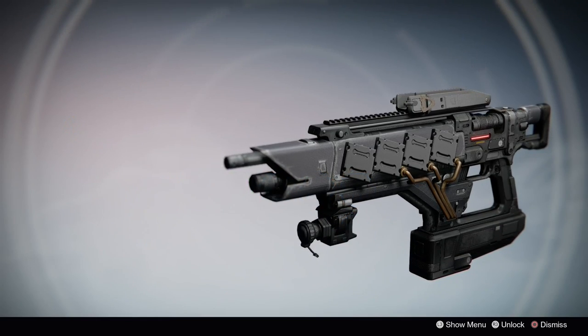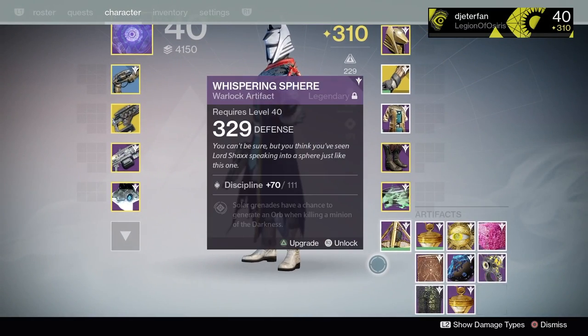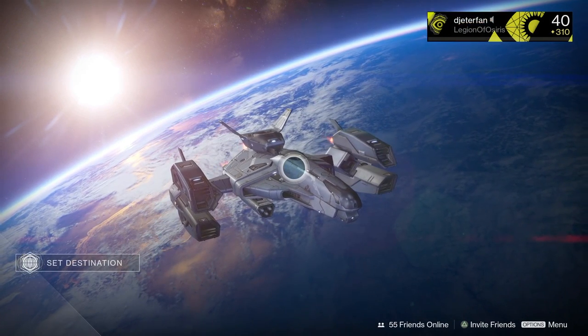The Pocket Infinity is a classic year one fusion rifle that fires in full auto mode. I don't even know how this thing honestly works but we're going to hop into a game now and see just how good it is in the Taken King.